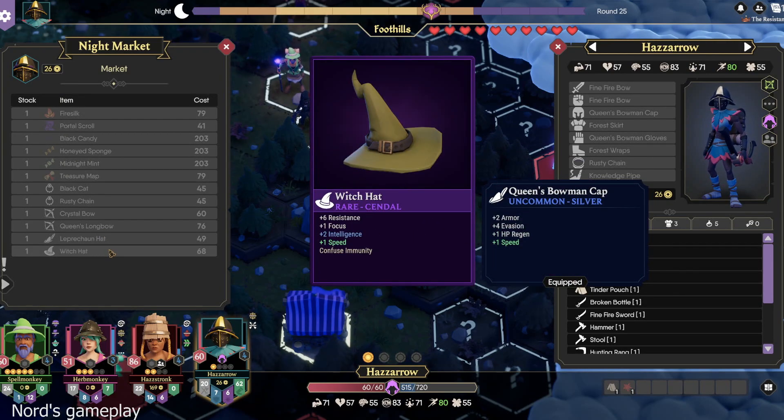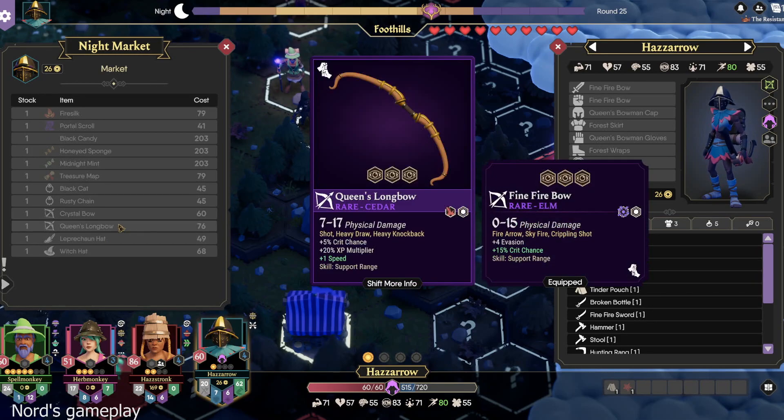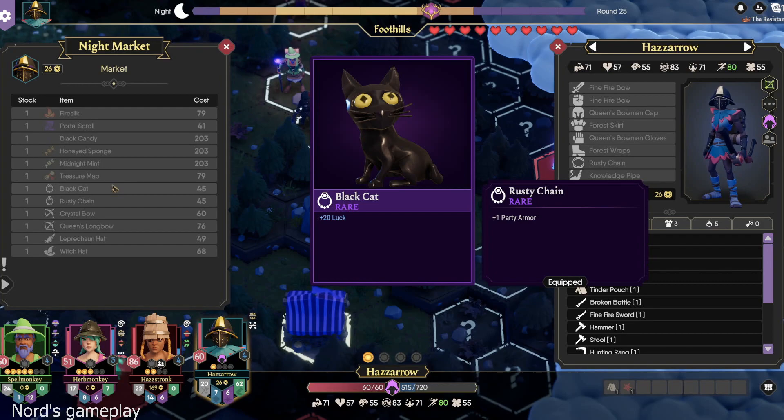So looking at the market, there's a witch's hat — resistance, focus, intelligence, speed, confuse immunity. A leprechaun's hat — resistance, evasion, gold multiplier, luck, and steal immunity. A queen's longbow — it's a rare purple bow, which looks like it's even an upgrade for your fine fire bow. It's 7 to 17 instead of 0 to 15. You get a little less crit, you get a lot more XP, you gain some speed, and you keep support range. It does not have the fire stuff, though. Rusty chain is one party armor. Black cat is 20 luck. Treasure map.